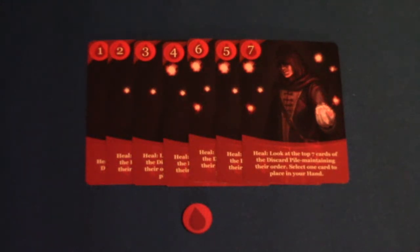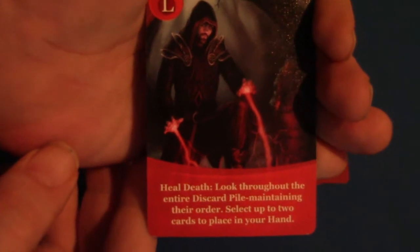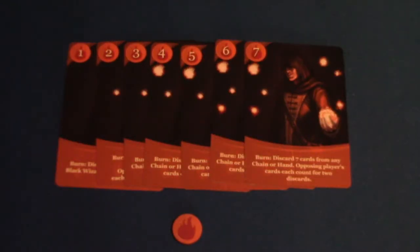I'm going to go over the different abilities. For the heal ability, this is the heal deck. You basically look at the top number of cards in the discard pile, maintain the order, select one card and place it in your hand, and put the rest back into the discard pile. Each deck has its own legendary card that gives you an enhanced version of that ability.